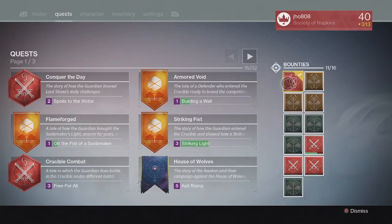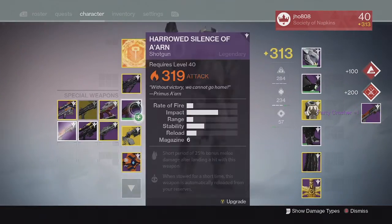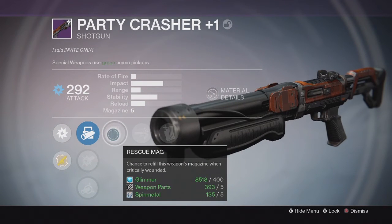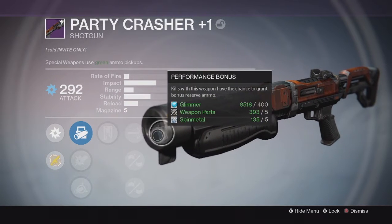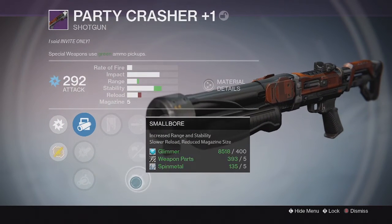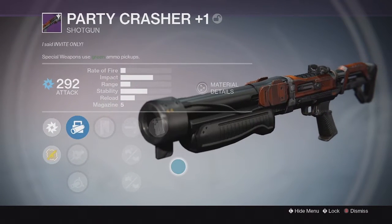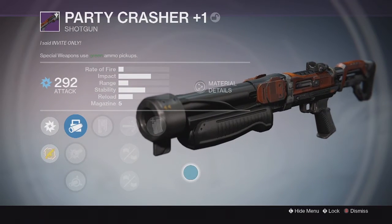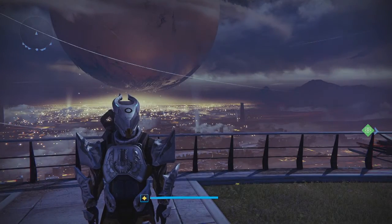Moving on to my next character on my Titan, we were able to get ourselves a Party Crasher Plus One Legendary Shotgun. I was actually looking for one of these for Crucible and this one came in at 292 with Arc Burn. The perks on it were Rescue Mag and Performance Bonus — not the greatest perks. It did have Rifled Barrel down the middle column though, which is really good. But I was looking for maybe a Range Finder perk to give me a boost in the Range category, because this was one of the best Shotguns in Year 1 and it's still really good right now in Year 2 as well.